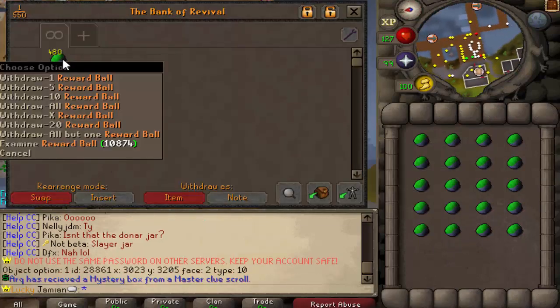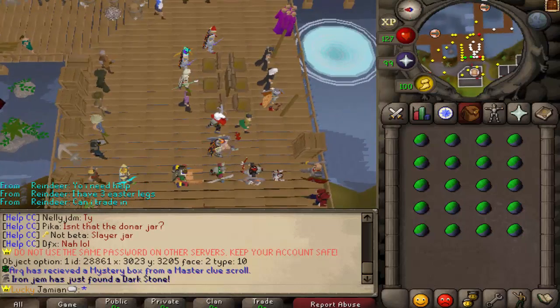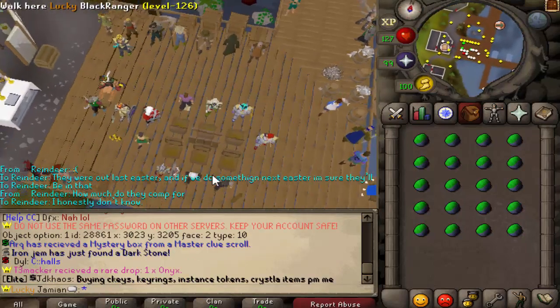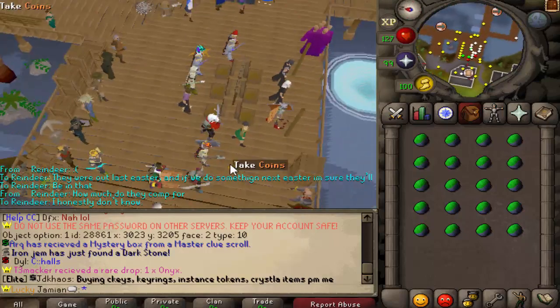So we've got 500 reward balls. These came out with the recent skilling boss — the invention boss. I'll probably make a video on the invention skilling boss, sort of like a guide. But for now, we're just going to get straight to the loots.